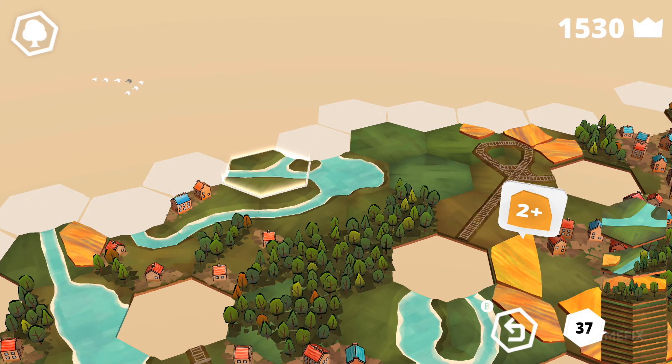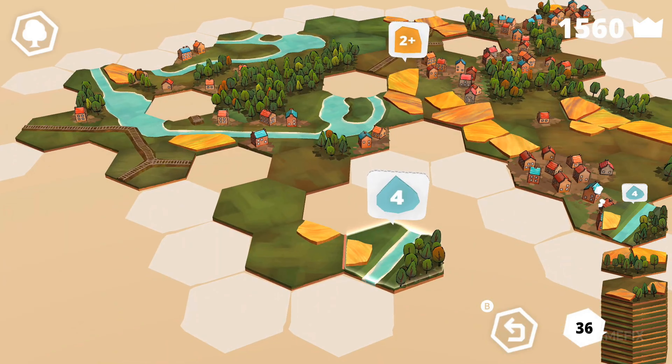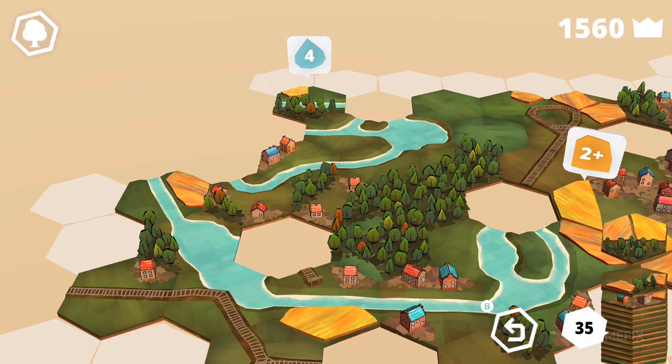Take Dorfromantic, for example. This is a game where you're literally just placing down tiles. You start with a stack, and placing it on the board is your job. Each tile has something unique which will help shape other tiles. For instance, you might have a tile with a forest which would go great with your other greenery tiles, or a tile with grains.